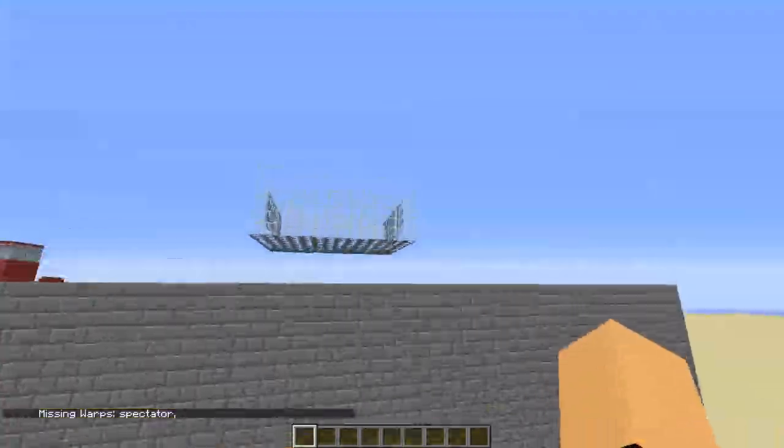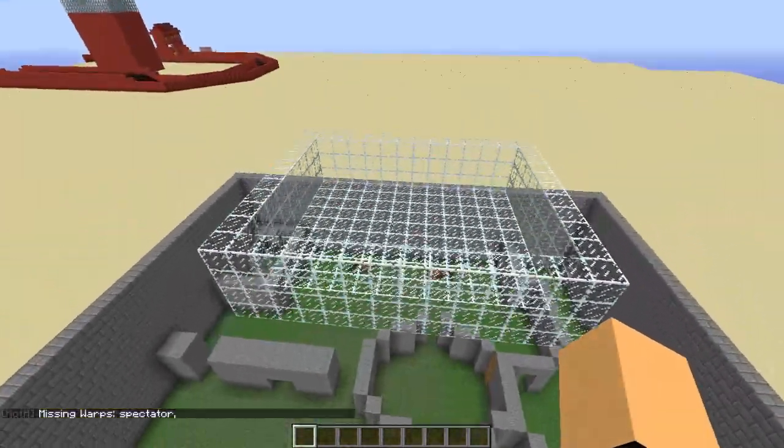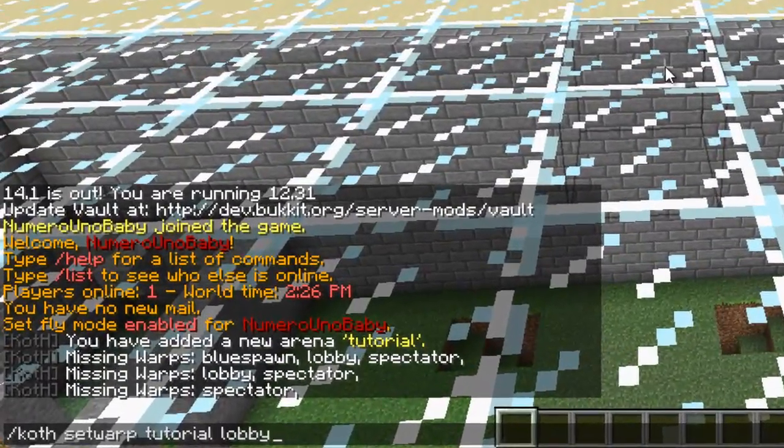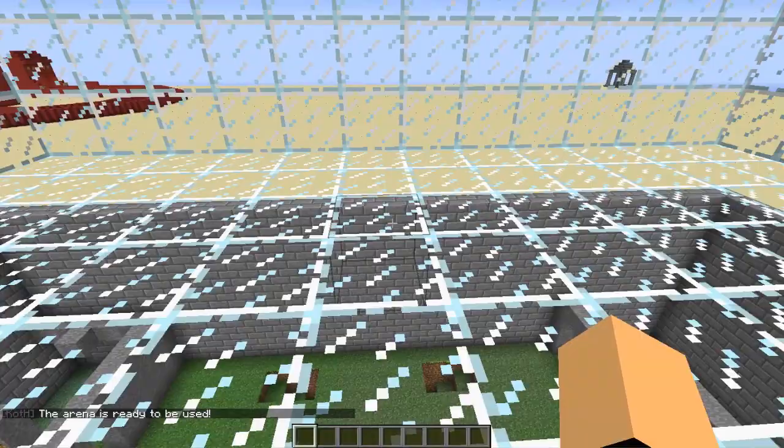Now we can set the spectator spawn point. Go stand where you want your spectators to spawn and type /koth set warp, your arena name, then 'spectator', and hit enter. There we go — all spawns are set.